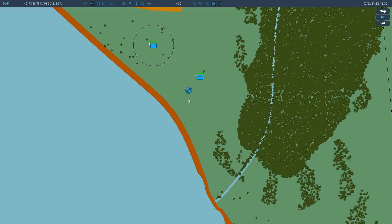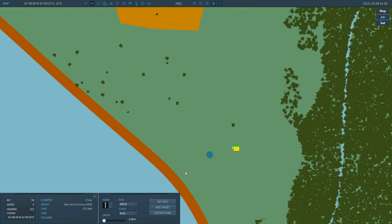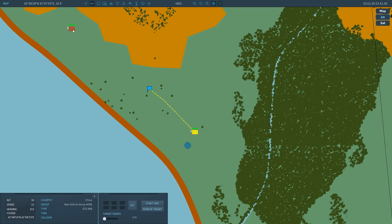Now we'll show controlling it from a game master or tactical commander point of view. From the F10 map, we'll click our guy. If we wanted to move him: set path, left-click waypoints, right-click to confirm, choose his speed in miles per hour, and choose his ROE — fire, return fire, or hold. We're going to set him to fire. Set state to red. We can add targets — there's an M1A2 there conveniently. We can start fire, remove targets, set targets via lat/long, or change the target radius.